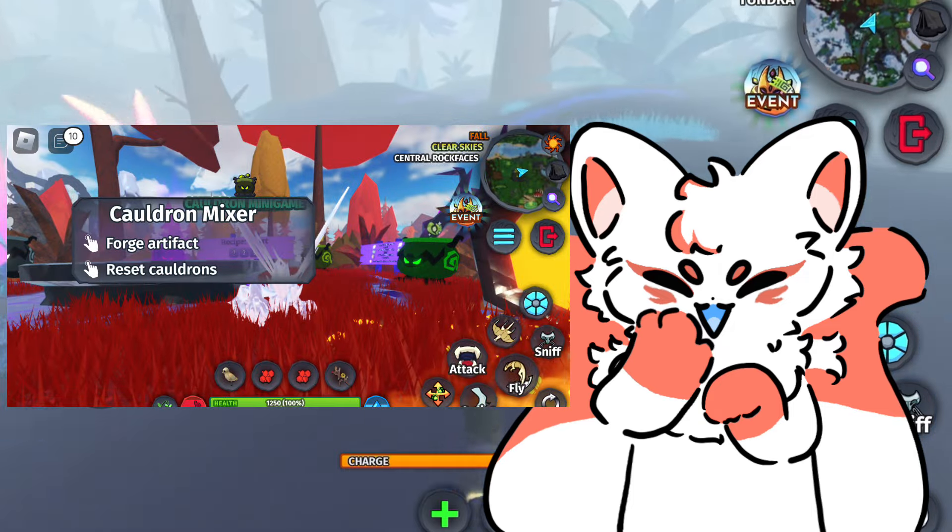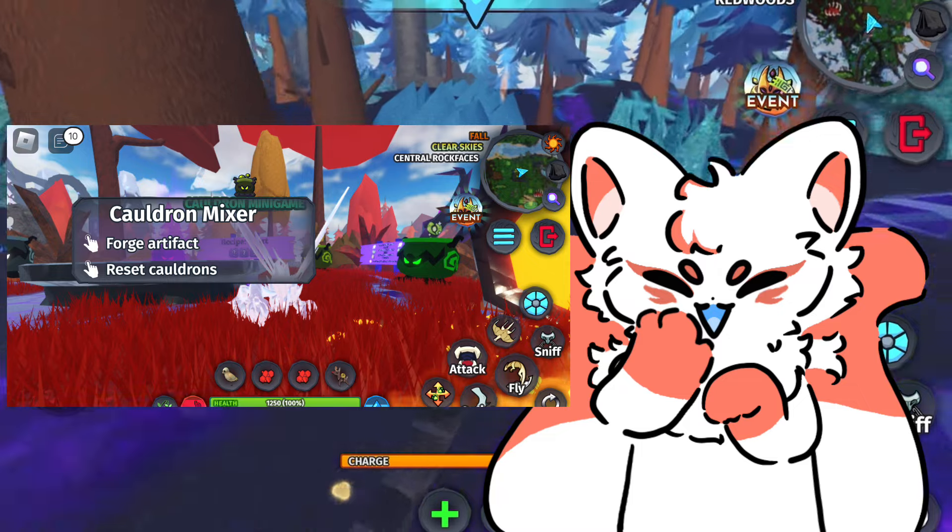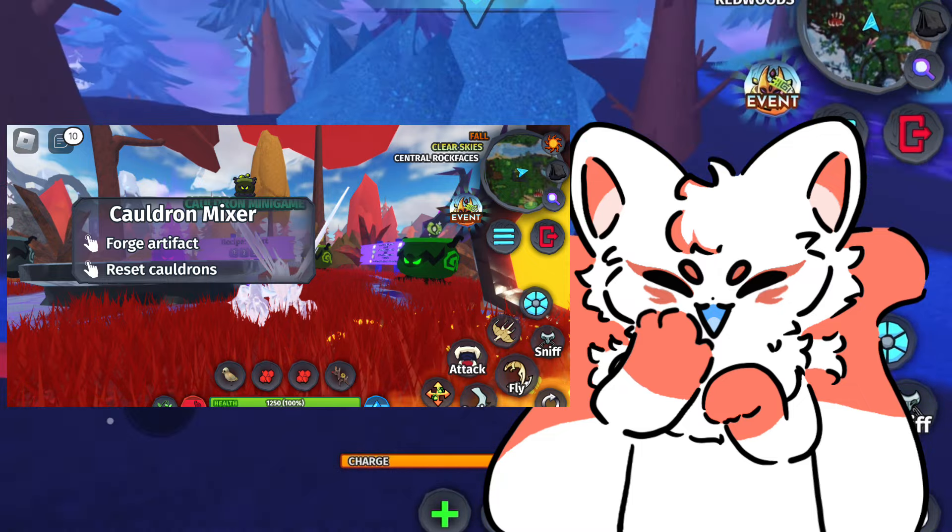For the Heart of Ink, there is a cauldron at Central Rock Faces for you to forge its heart. Please do note that the heart recipe is different for everyone as it is randomized.